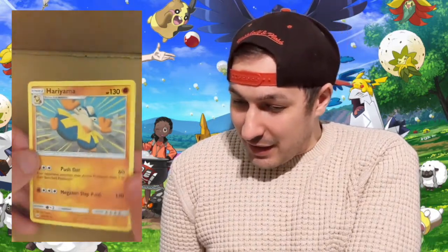Here we go — penultimate pack, Sun and Moon. Sun and Moon has given us two pulls so far. Hopefully these will both give us pulls, but if it can only be one we want it to be Darkness Ablaze. Starting off with a Fighting Energy. A Switch trainer card. Pyukumuku. Big Malasada. Pikipek. Eevee OP — I love it, you love it. Psyduck OP — I love it, you love it. Spearow OP — I love it, you love it. Tinkatink OP — I love it, you love it. Cloyster is the reverse, which is a rare — nice. And in the back is a Hariyama, non-holographic.